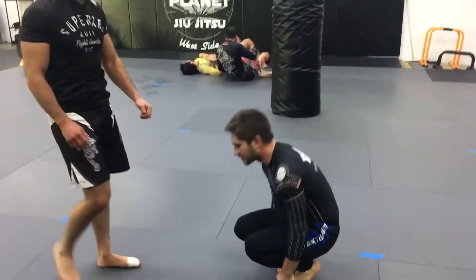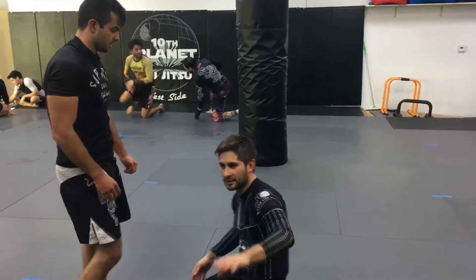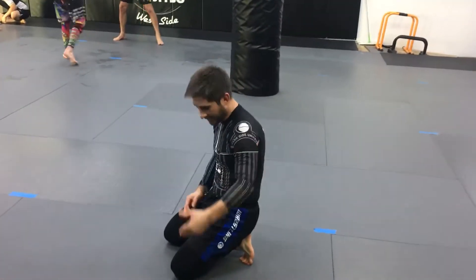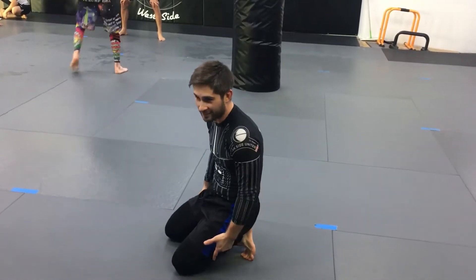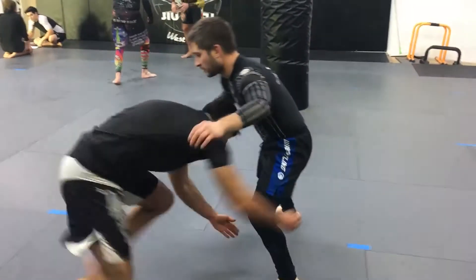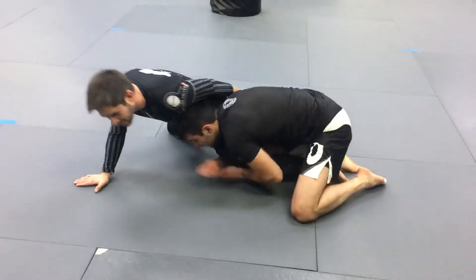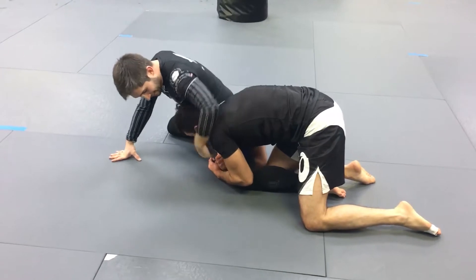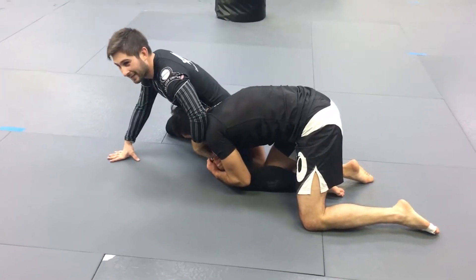We're not going to practice that one today. What we're going to do next is a series of how to survive if he actually does get over your leg — if he does get to step over. So we're starting the same. He takes the shot, and this time maybe I lose the wizard and he steps over. And I'm pretty much dead here, especially if he's as high up on my leg as Ilan is right now.